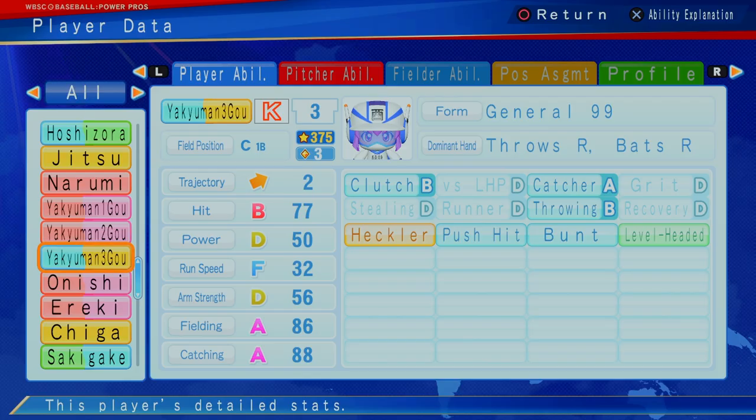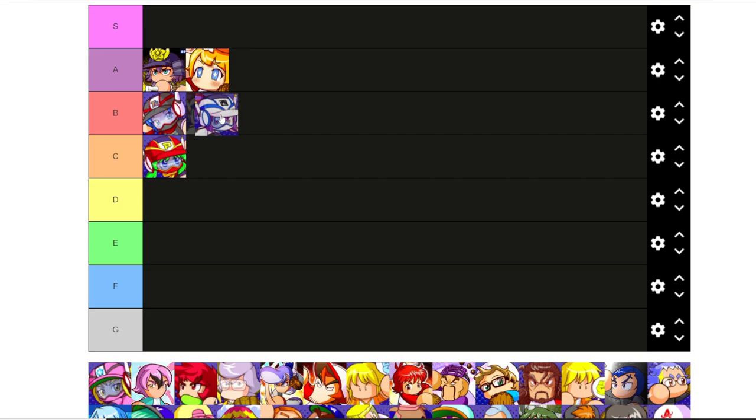Yakuman Three, based on Oda, the catcher — has the gold heckler ability, B clutch, B or A catcher, B throwing, push hitter, level headed. A fielding, A catching, can hit pretty good. This is probably one of the better catchers you can get just on the value alone, probably the best of the Yakumans. I'm going to put Yakuman Three also at B.